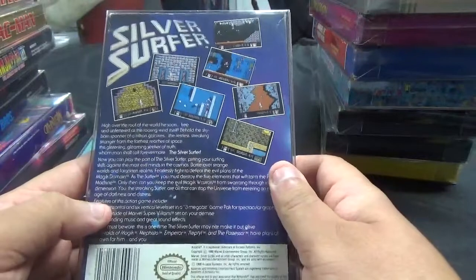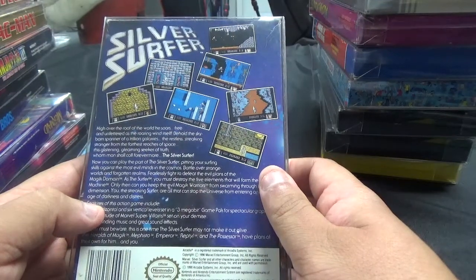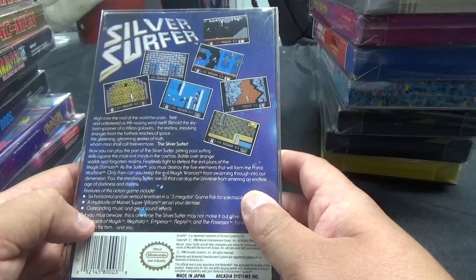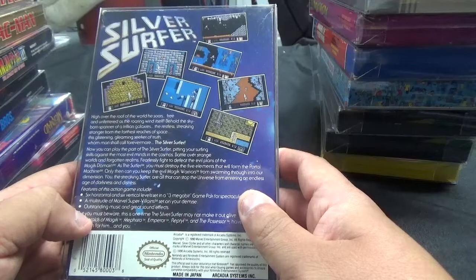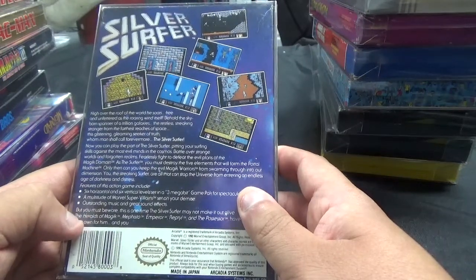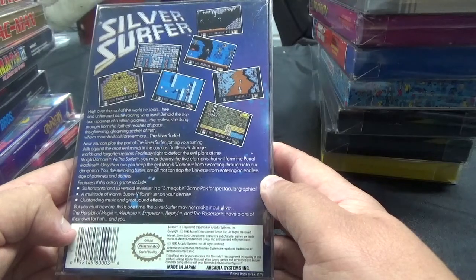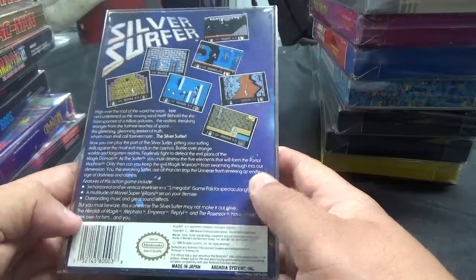Next up, from Arcadia, we have Silver Surfer. High over the roof of the world he soars, free as the roaring wind — behold the sky-born spanner of a trillion galaxies, the Silver Surfer. Now you can play the part of the Silver Surfer, pitting your surfing skills against the most evil minds in the cosmos. You must destroy the five elements that will form the portal machine to keep evil magic warriors from swarming into our dimension. Features include six horizontal and six vertical levels in a three-megabit game pack, a multitude of Marvel supervillains, and outstanding music and sound effects.